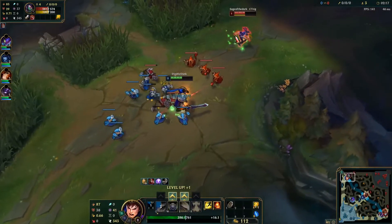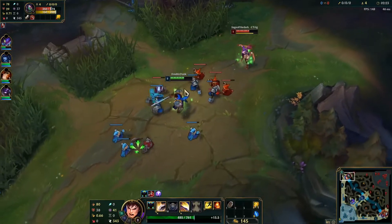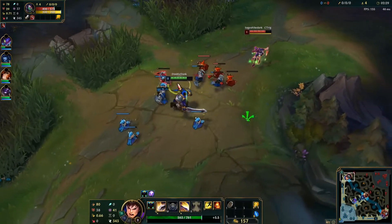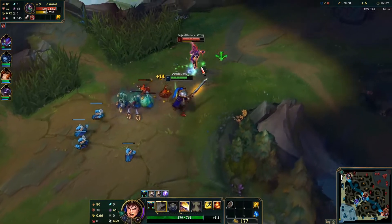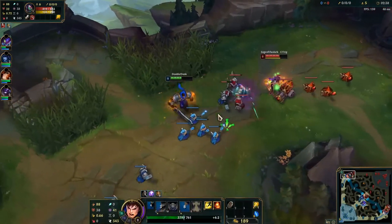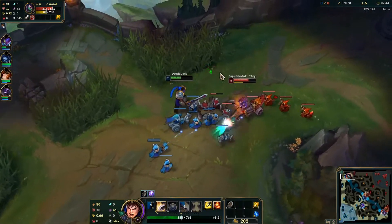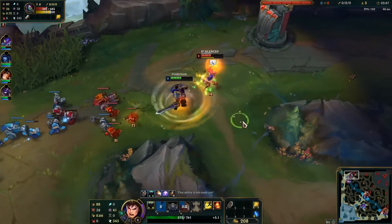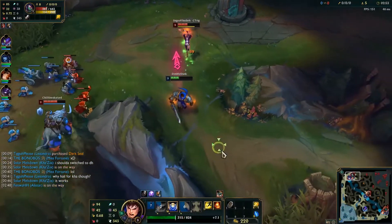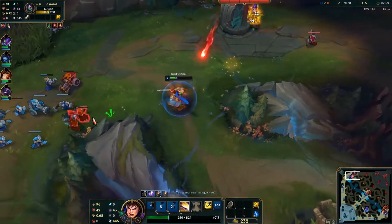I want to drop minion aggro in the bush. I get level two first and I'm looking for a trade — I'm waiting to bait out her Q and then go in. But she's not doing it. There she goes, and then I go in. This is a bad trade because I didn't fully utilize my E correctly — I should have just E'd away. So she E'd my E. I'm playing really aggressive. I didn't see Sejuani go from blue to red — I thought she was going to full clear, so I'm just trying to make something out of it. And I get a kill out of it.